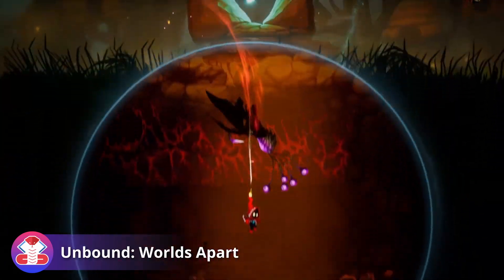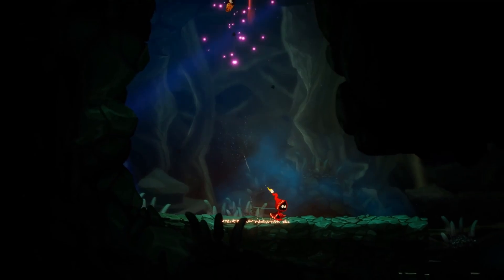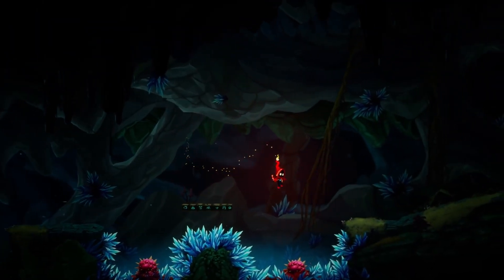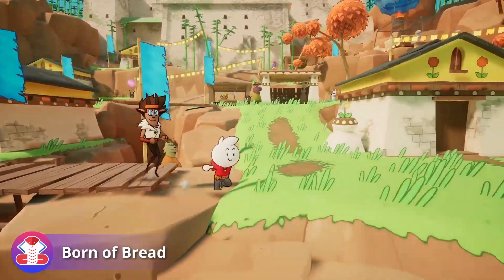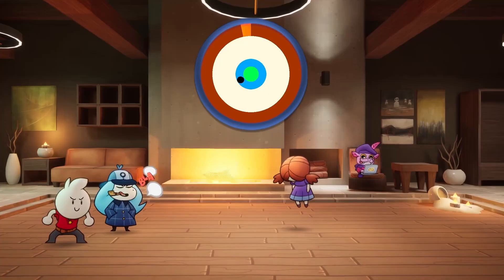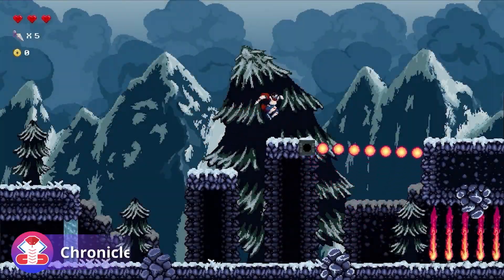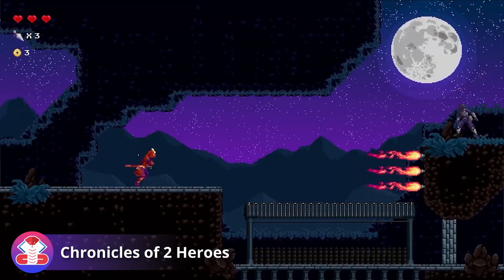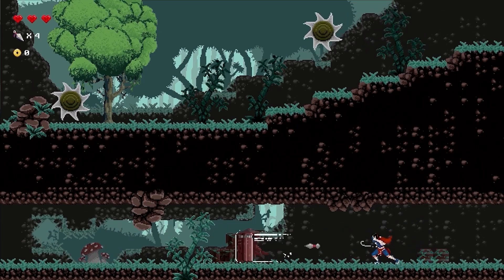Unbound Worlds Apart is a hand-drawn puzzle platformer in which you can open portals to manipulate time, inverse gravity, and affect other properties of the world around you. Born of Bread is an RPG with turn-based combat similarly to the Paper Mario series — it uses sprite-based flat characters and a world that mixes 3D and 2D elements. Chronicles of Two Heroes is an intense 16-bit action platformer inspired by masterpieces like The Messenger and Ninja Gaiden on the NES.